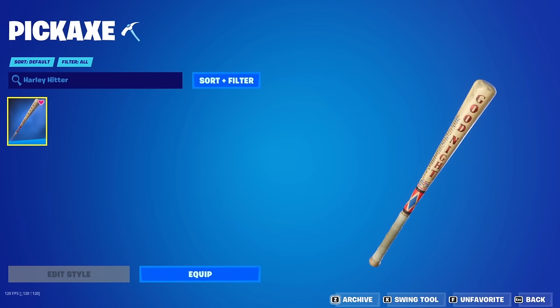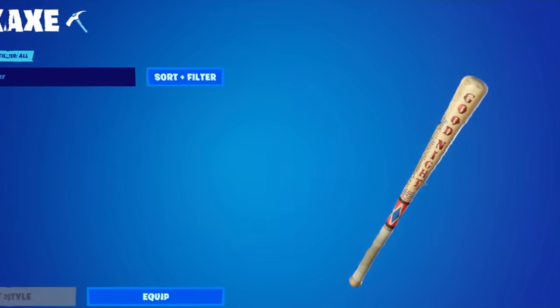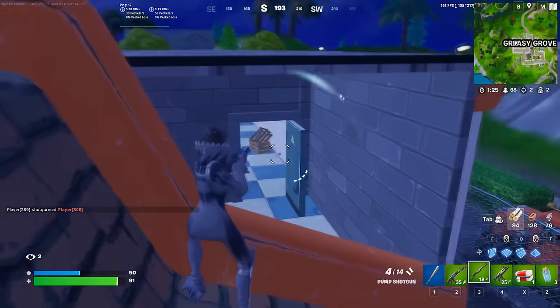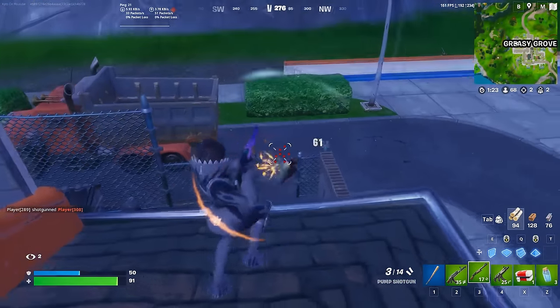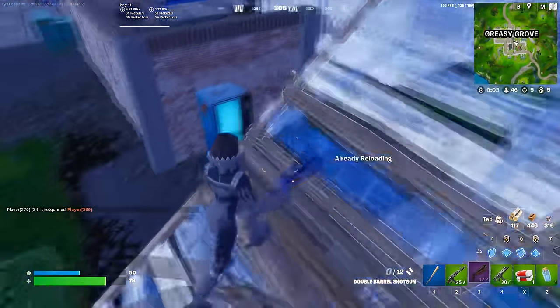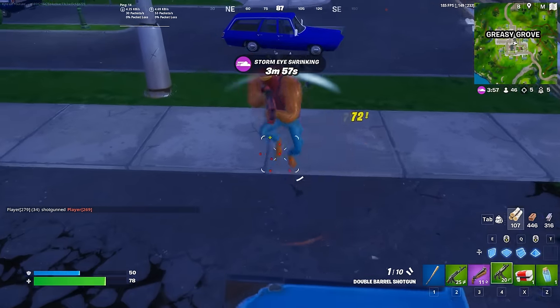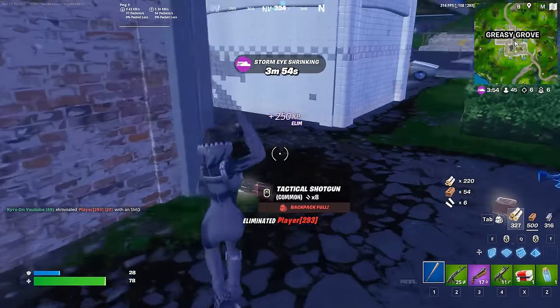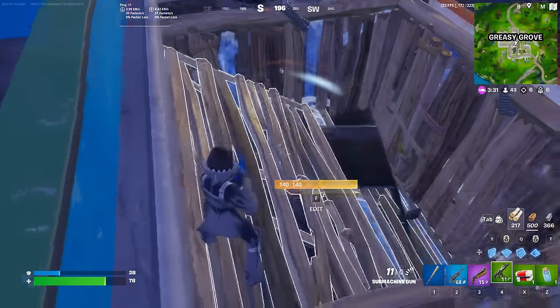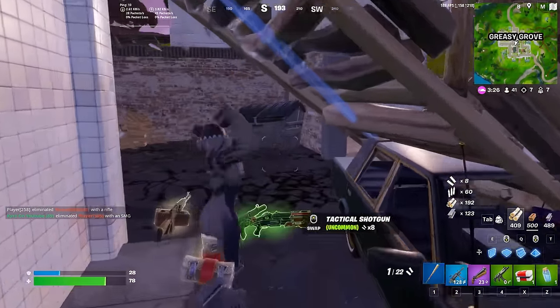We need to move on to our next item, and this is the Harley Hitter. This is an 800 V-Buck pickaxe in Fortnite that was introduced at the start of Chapter 2. You could literally get this during Chapter 2 Season 1, pretty much as soon as it started, because the Harley Quinn skin was almost added instantly to that season. I love the way this looks though — I think the Harley Hitter has to be one of my most used pickaxes. But what makes this even better is that you can use this with every single skin in your locker. It doesn't matter whether it's a tryhard skin or not, it still looks really good.